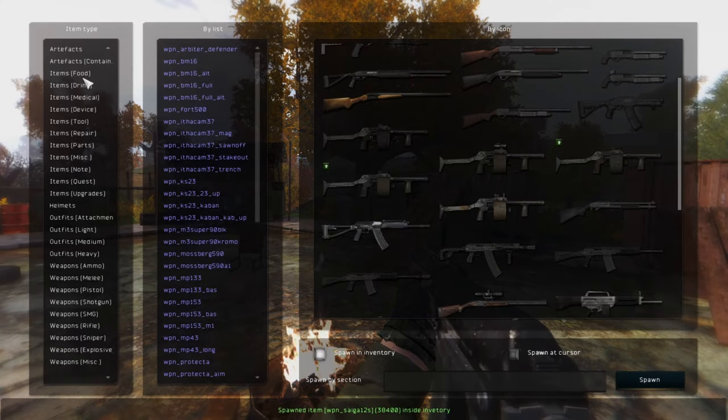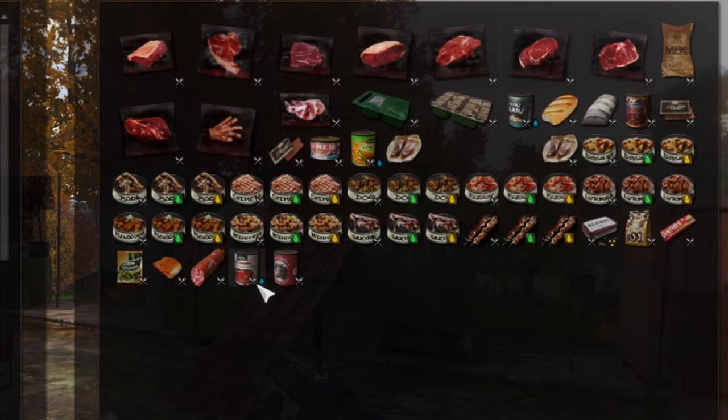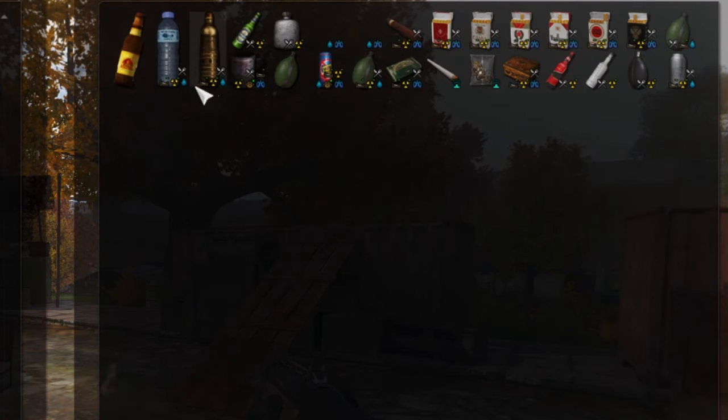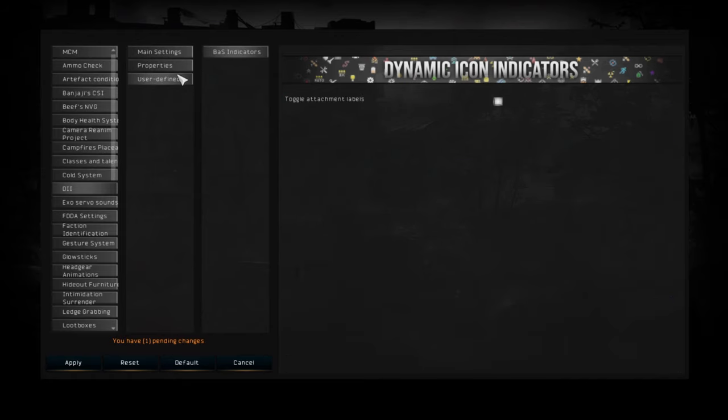Inventory Dynamic Indicators is a very similar mod to Inventory Weight Revised, but it adds a lot more information to the items you have in your inventory, helping you choose and see indicators for each item — like which food can make you thirsty or which medicine gives you radiation resistance. This mod is also used by many other mods that add indications or icons in the inventory. It can also be customized from the MCM menu — you can change the scaling of the icons, for example.